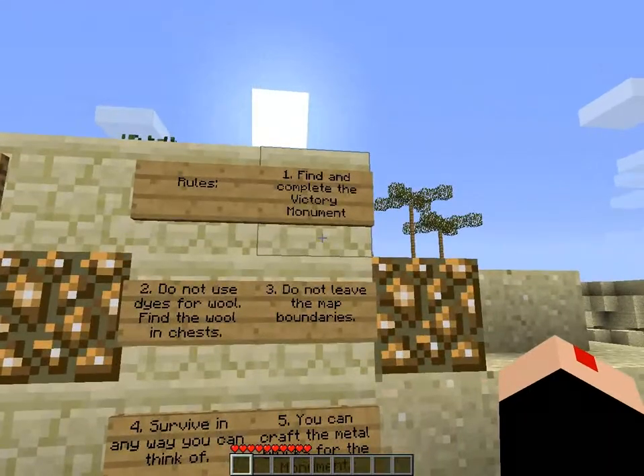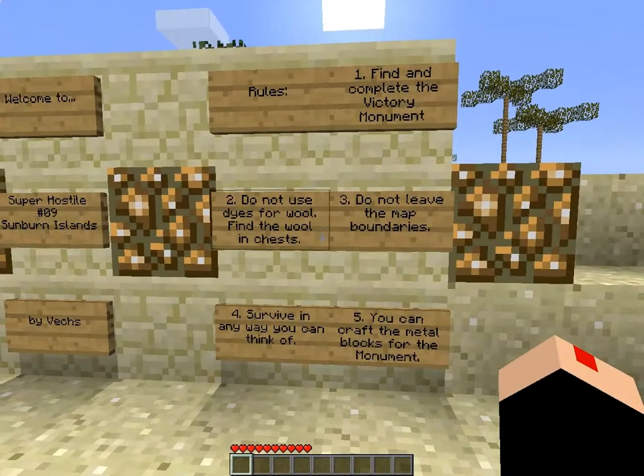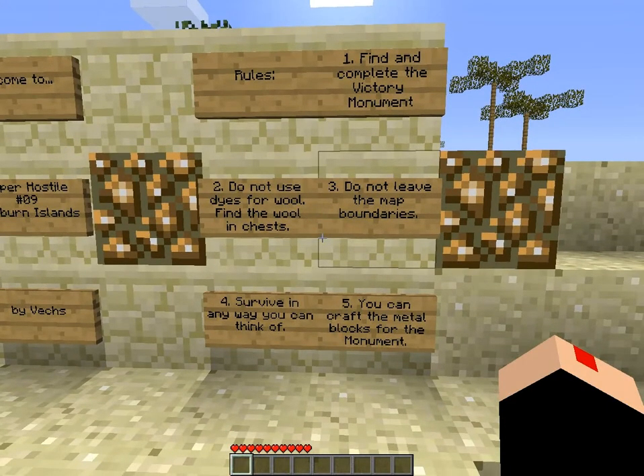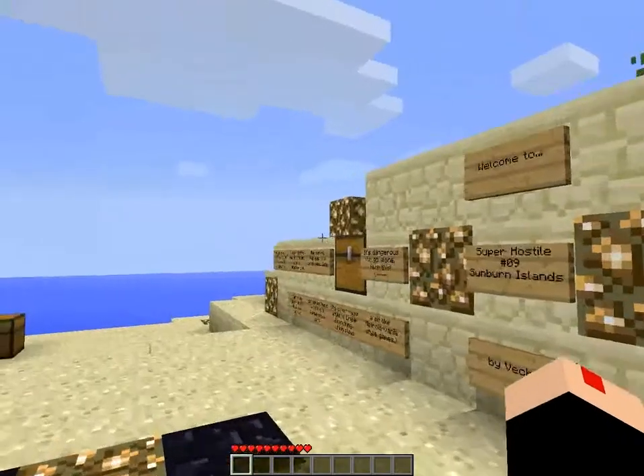The rules: find and complete the victory monuments. Do not use dye for wool — find the wool in chests. Do not leave the map boundaries. Survive in any way you can think of. You can craft the metal blocks for the monument.